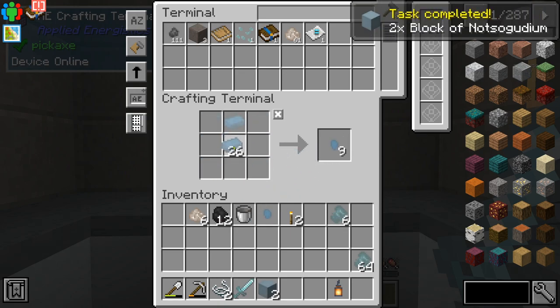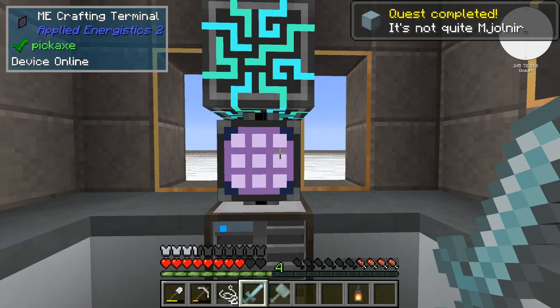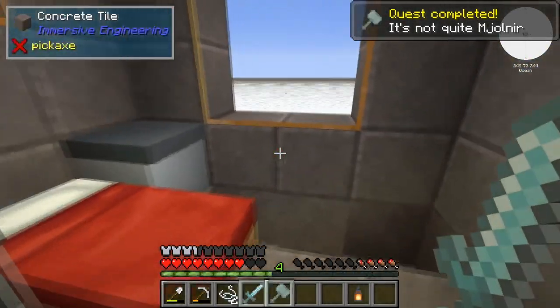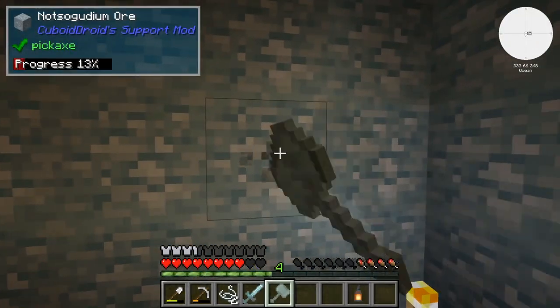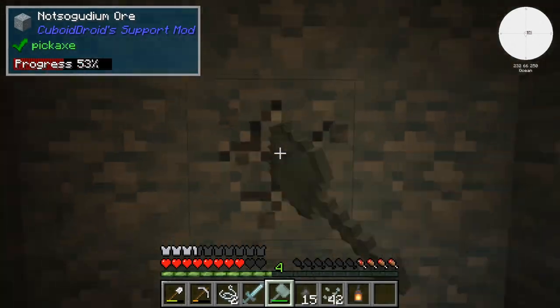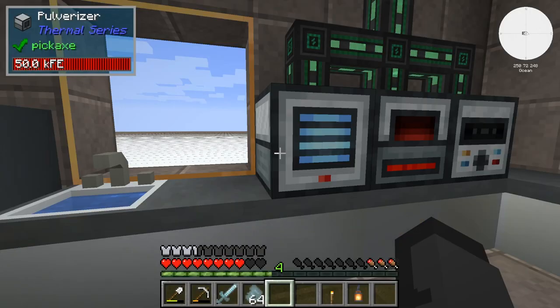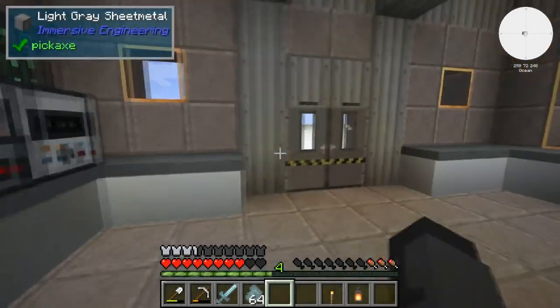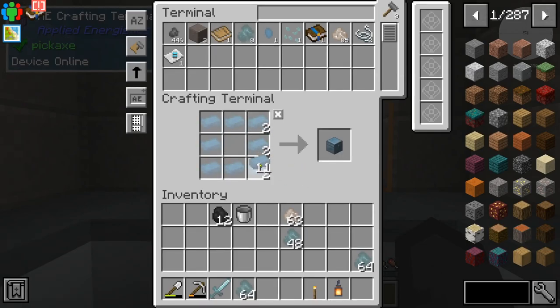We need two rods - one goes there, two rods go there - boom! That's a smasher, not a smoocher. We get some more not-so-goodium now that we can get not-so-goodium chunks at a better rate. We're gonna add to this little contraption here - first we need a chest, actually we need two chests.